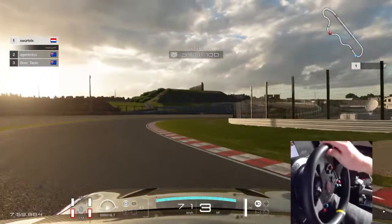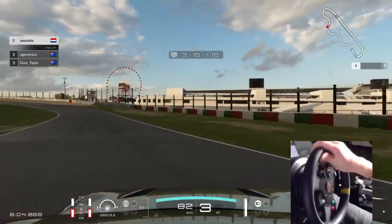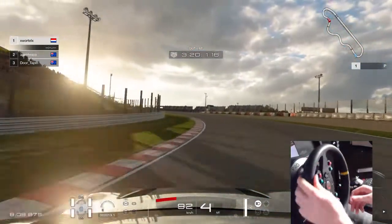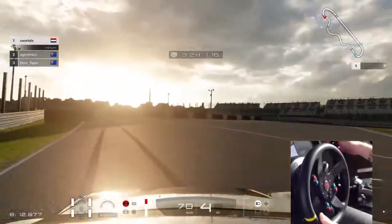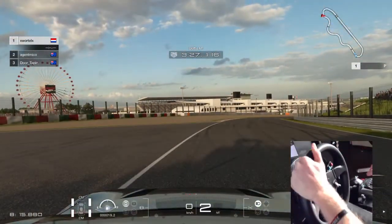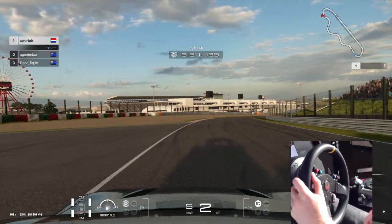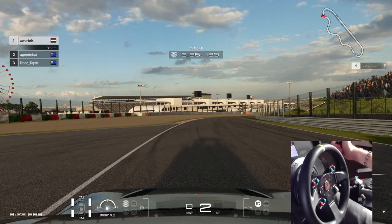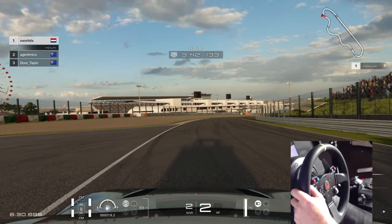If you have a wheel, I think GT Sport and Assetto are games you really need to have because they're just so good. It's kind of similar to Assetto in how the car behaves, but it feels different because it's a completely different game. If you can really drift in Assetto, you won't have any big issues here — it just takes some practice.